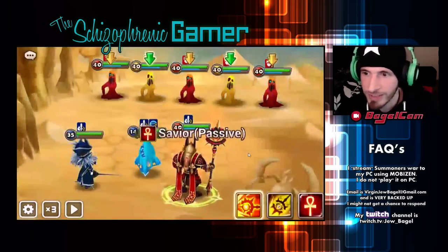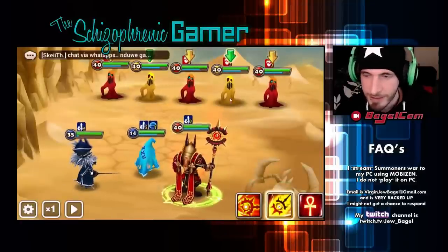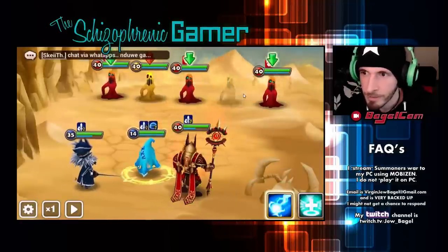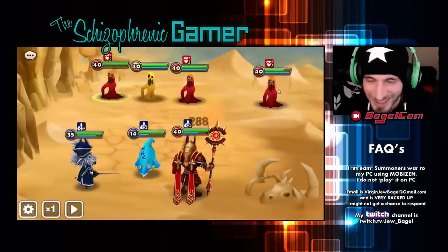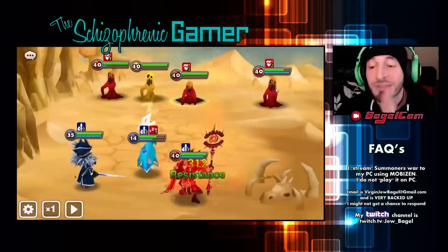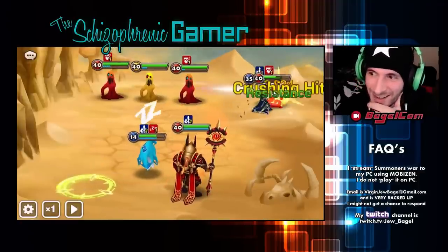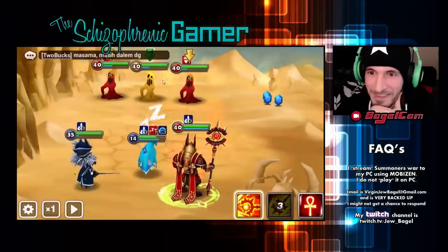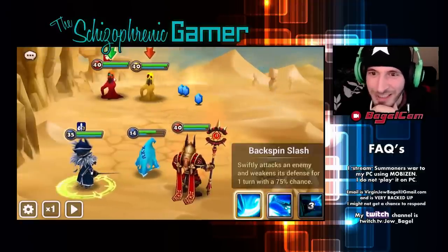I wanna see how much damage his second skill does — that seems very exciting. 4,000 with attack buff and defense break. So he's got no attack power on that. Maybe the second skill is not tremendous nuke damage.